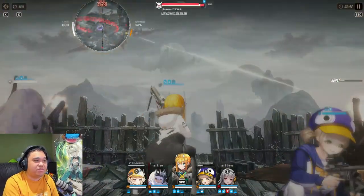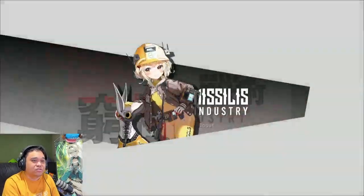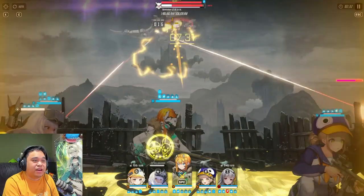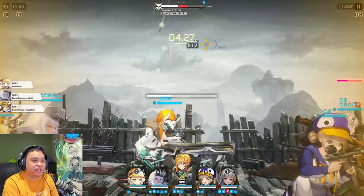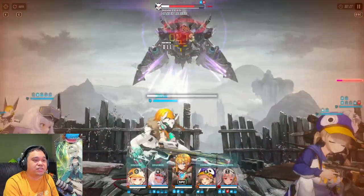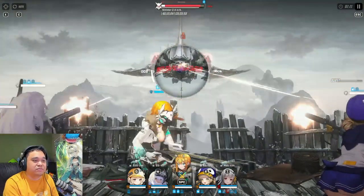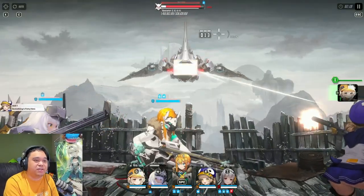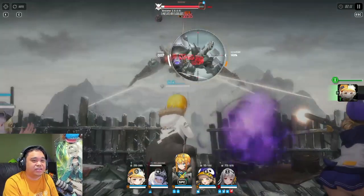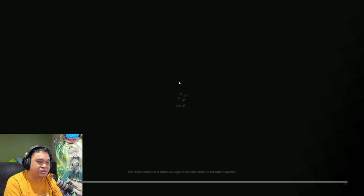Sinister is probably the easiest boss — you don't need a healer at all. I do charge attacks with my Snow White team comp. There are different timelines: one where you spam and get Snow White to shoot first, then Maxwell. The main mechanic to watch out for is he teleports to the middle, then you just cover so you don't get stunned. Occasionally he spawns bombs, but this boss doesn't have any crazy mechanics worth noting.